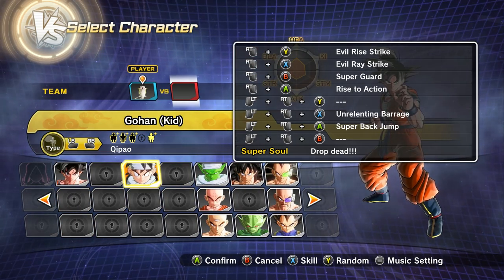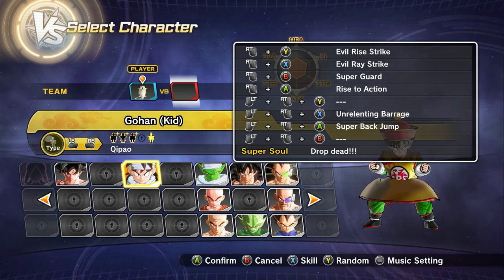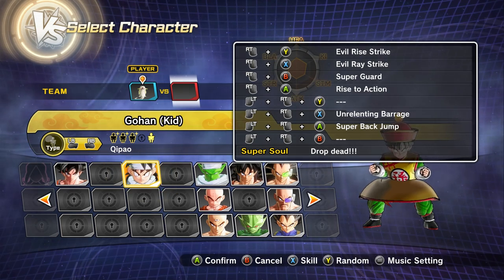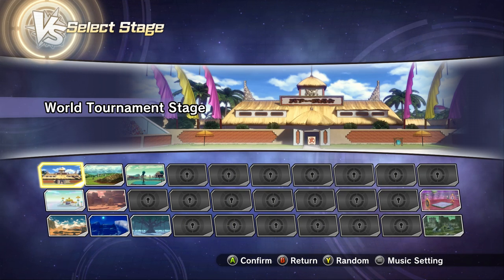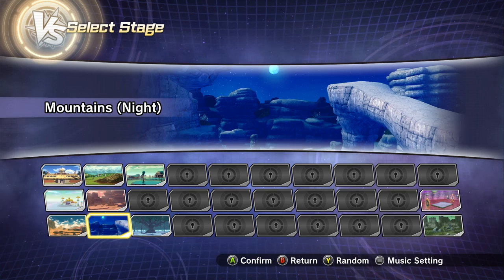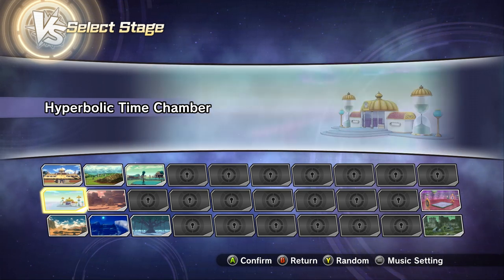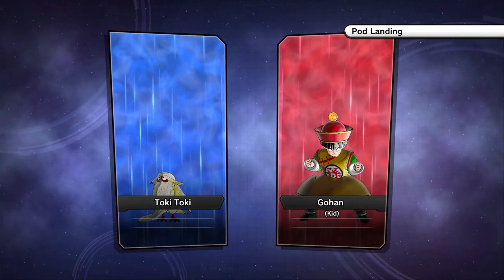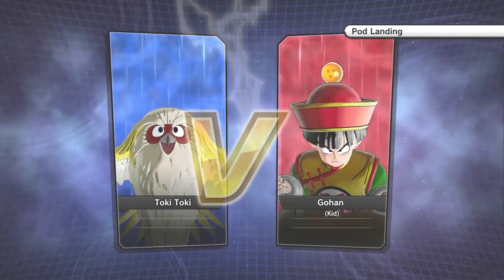We've got Toki Toki — who do we want to put them up against? I just did a random and put them up against Kid Gohan. So where do we want to have this fight? I really don't have a lot of options here, let's just do Pod Landing. I don't have a lot of options, I gotta play more of the story on my PC account. Here we go, look at Toki Toki so happy.